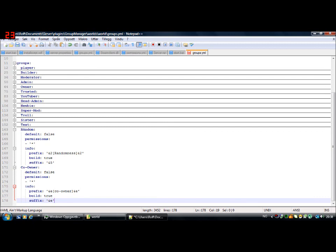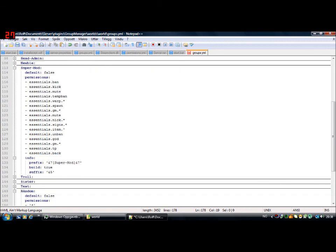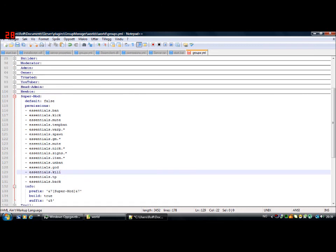Let's say you don't want them to have every command. Let's go to SuperMod. He has Ban, Kick, Mute, Temporary Ban, Warp — every Warp command, Set Warp, Delete Warps. He has Spawn, every GameMode command, Mute, everything with Nick, everything with signs, every Item command, Unban, God Mode, every GM. Let's also give him Kill. And that's actually how to make a rank — it's really easy.